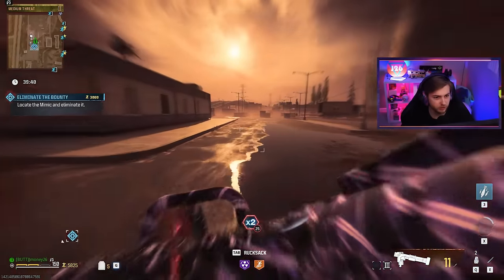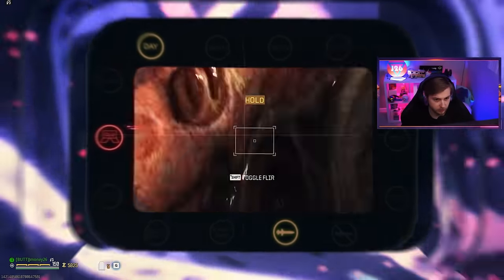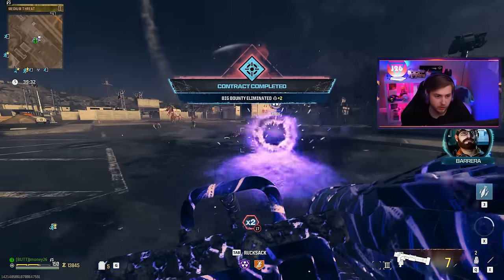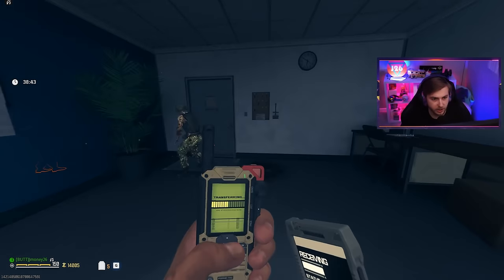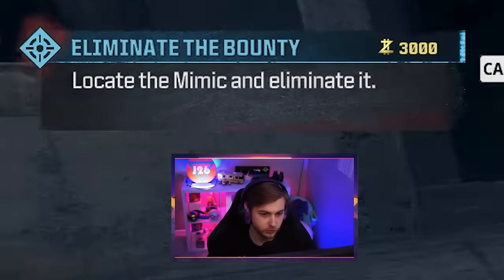He walked right into it - you know what, if it works, it works. These zombies are going to get the rest of it though. Let's do one more - let's see if we can get a disciple so we can see if the electric damage is really hitting. It's a Mimic. We tried. But now we have some extra funds.